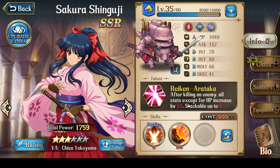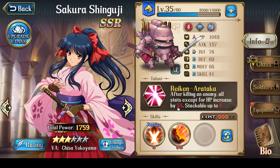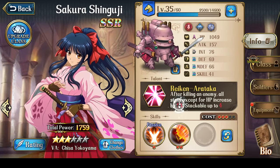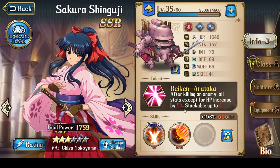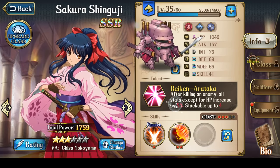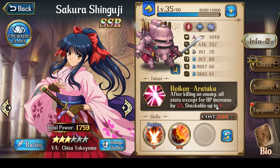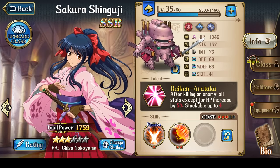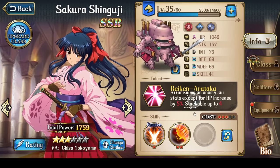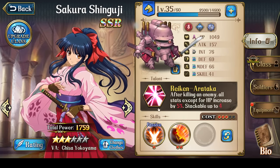The fact that as she kills enemies she gets stronger is amazing, and the percentage increases based on her star level. At three stars it is 5%. At four stars it's a 6% increase. At five stars it becomes an 8% stat increase. And at six stars it becomes a 10% stat increase. So with four stacks at six stars, she's getting a 40% increase on all stats — just an amazing effect. At five stars you're looking at 32%, and so on.